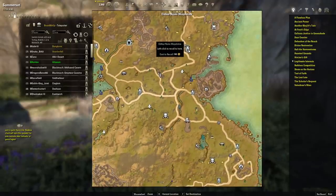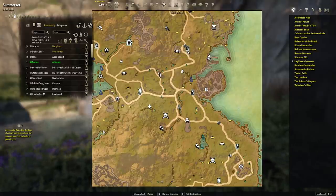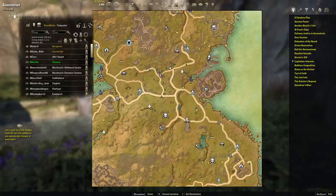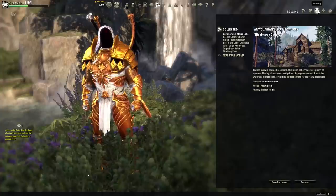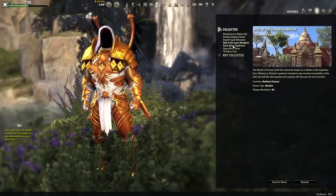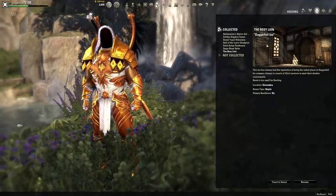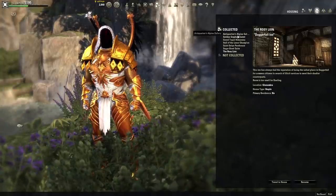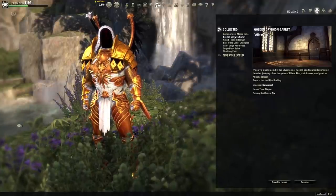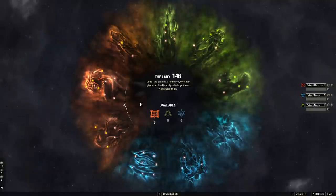In PvP it's exactly the opposite — you want to make sure to spec into critical resistance. Teleporting anywhere in the game can be done for a small cost by clicking on a shrine you've activated, or you can teleport for free to another shrine. A third option is that you can at any time teleport to any of the houses you own by going to your housing and looking at your collected houses. If you leave the house after entering, you'll be in the zone that house is located in — a nice free way to get from one zone to another.